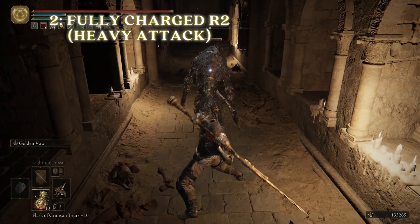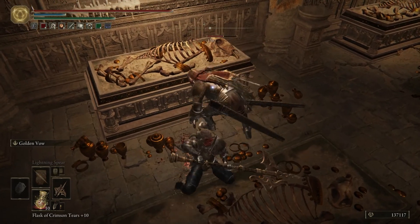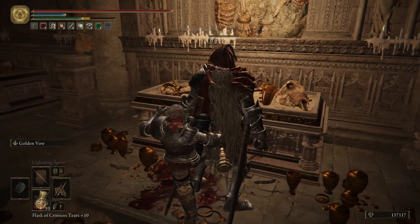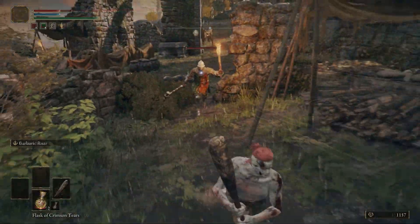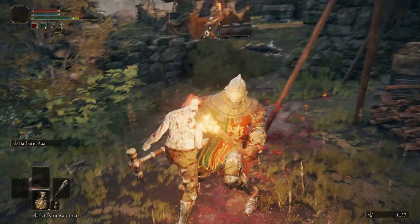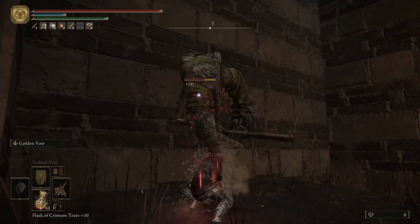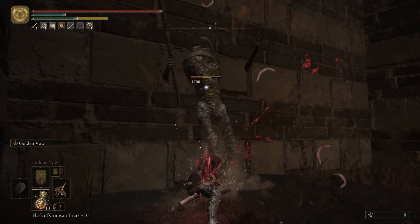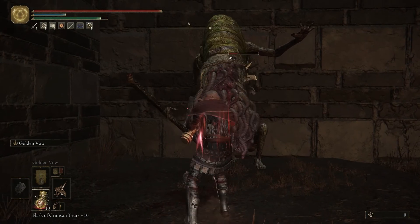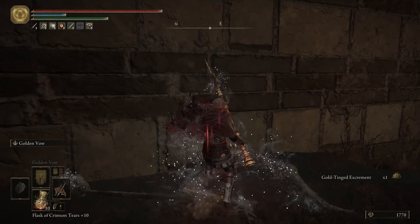Number two: using fully charged R2s to stagger enemies. I know it's tempting to go for that backstab on a foe you got the drop on. However, you can get in a lot more damage if you throw out a fully charged R2 instead. Oftentimes it staggers them, and you still get in that critical hit on top of it. It can also work on large foes who are a bit more difficult to stagger by pulling off two heavy R2s in a row. So the next time you get the drop, try a heavy R2 instead.